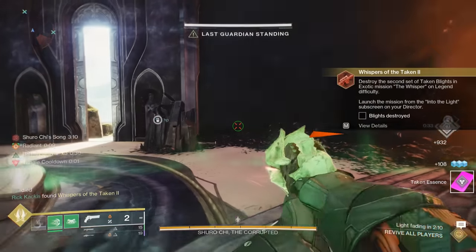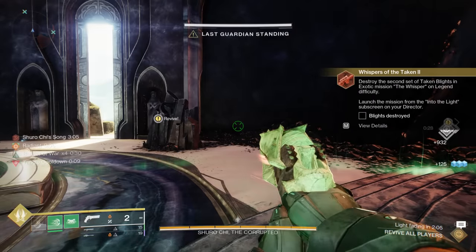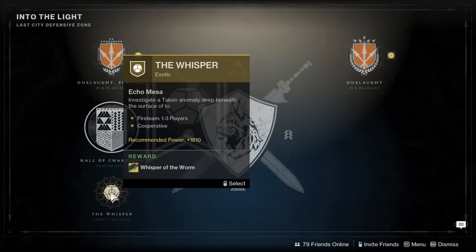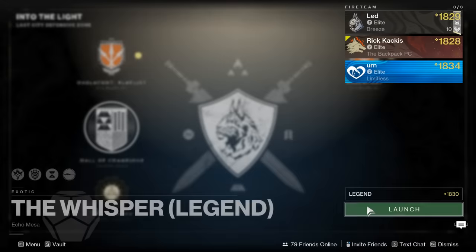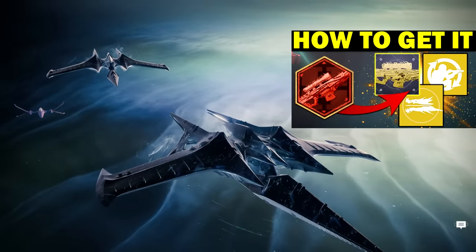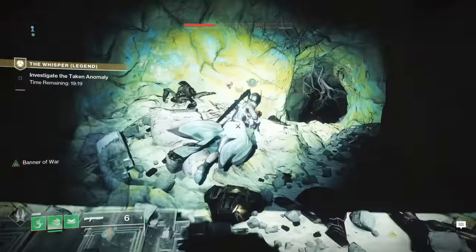You have to destroy the second set of Taken blights in the Whisper exotic mission on Legend difficulty. If you're going for the second set and you missed the first week, don't worry — I do have a video guide linked right up above, and that's going to also have a link to the original guide on how to beat the Whisper mission if you are starting from scratch.